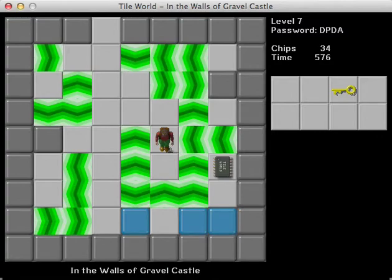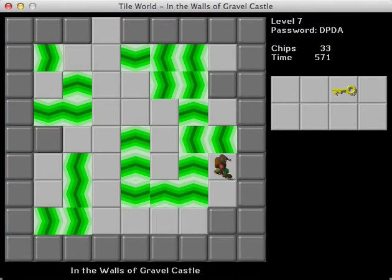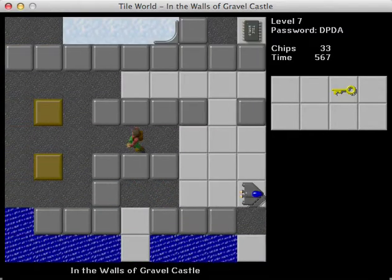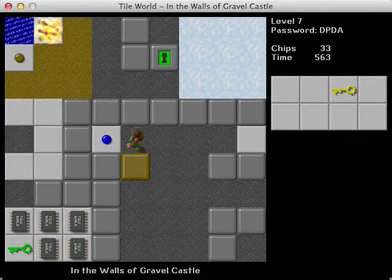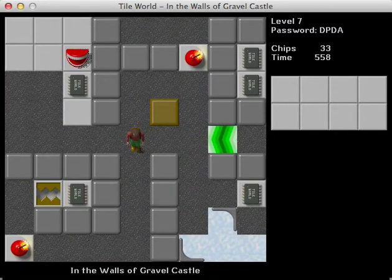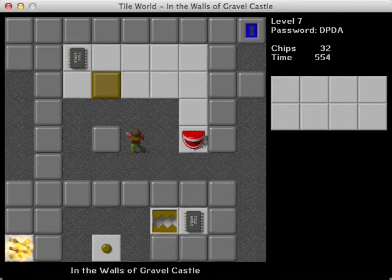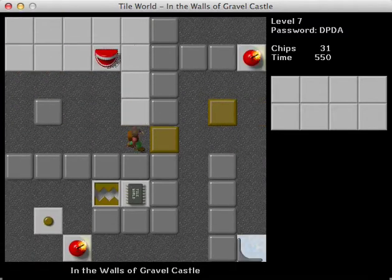I gotta admit, I love the design of this with the water canal things and the gravel. I mean, it looks cool. Like, you feel like you're in an old castle, you know? That's kind of what I was talking about with the whole space thing — where you try to recreate the feel of something. Yeah, I love that when people do that and they do it well with some good aesthetics. This is a good example of that.